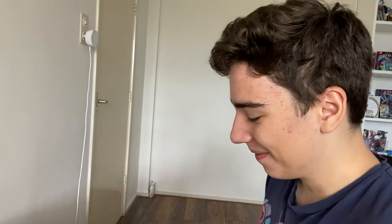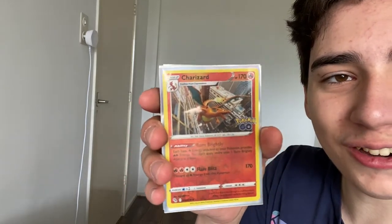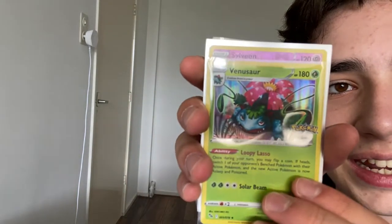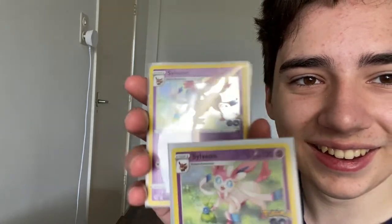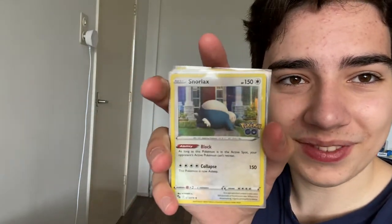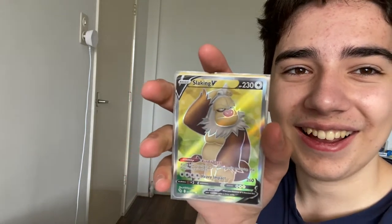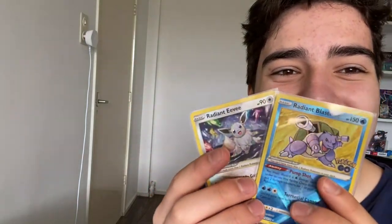Let me show you all the cards we got. Hat Pikachu, Charizard for my sister, Gyarados holographic, Venusaur holographic, Sylveon reverse and Sylveon holo, Articuno holographic, Snorlax holo, Exeggutor V, Conkeldurr V, Slowking full art, Radiant Blastoise, and Radiant Eevee.